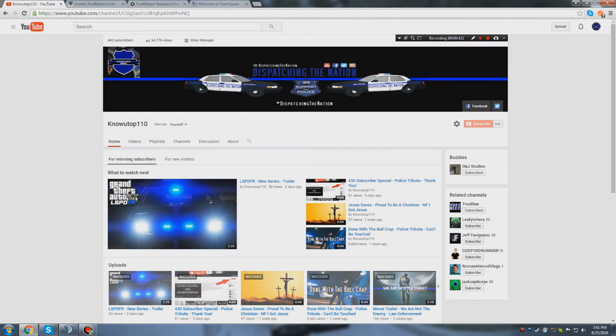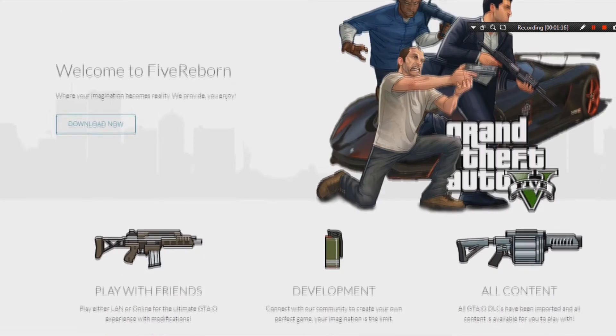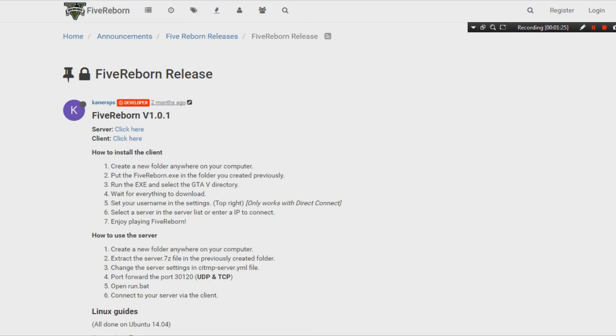First things first, you want to open up Google Chrome or Firefox, whatever you prefer. I personally prefer Google Chrome — it's faster and they update it regularly. The first thing you do is go to fivereborn.com. You should see this page and it should automatically say 'Download Now.' This lets you play with friends, develop content, download mods, and just have fun. You simply click 'Download Now.'